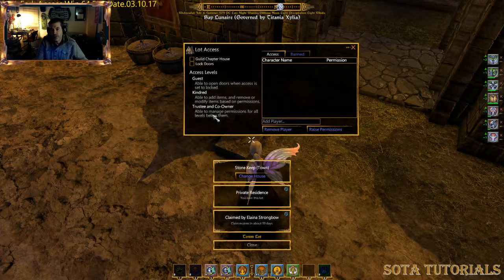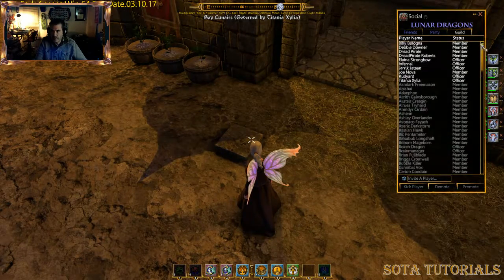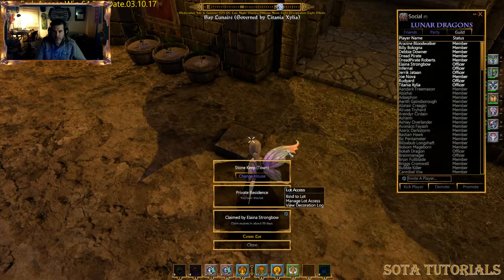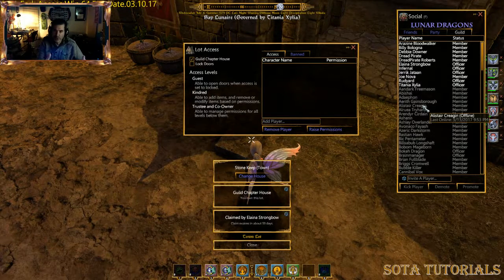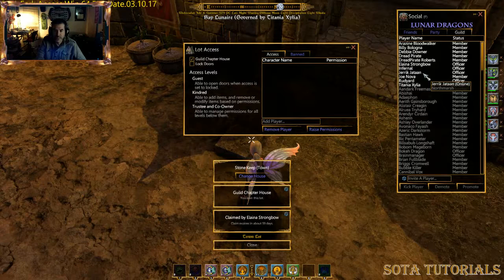As a trustee, you're able to manage the permissions for all the levels below you. Let me bring up the guild chapter to show you. I've got a couple of people on who are officers. So if I mark this as a guild chapter house, anybody in this list who is a member becomes a kindred person in the house. People like Titania, our governor, Rudyard, and Infernal are officers, so they would actually be trustees in the house. That means they could add and manage people at the kindred level and grant access for others.